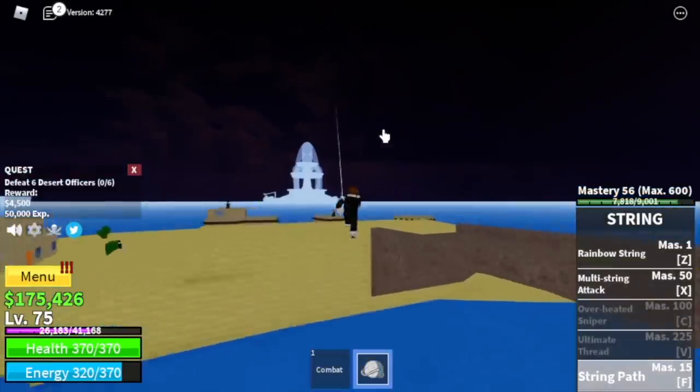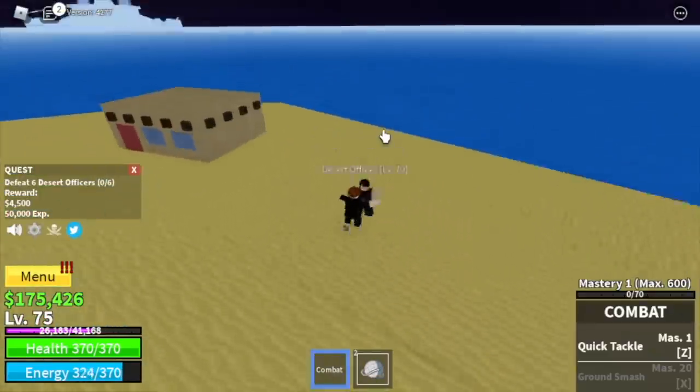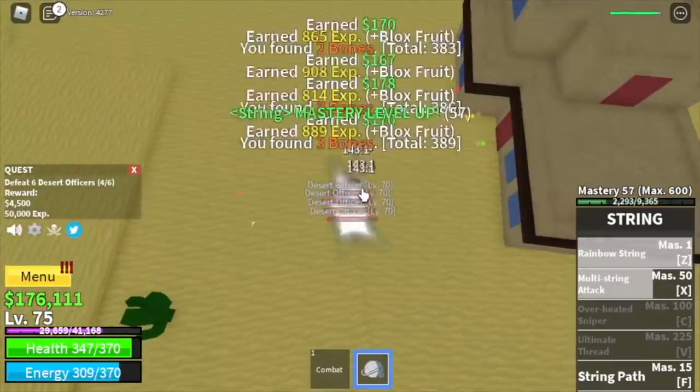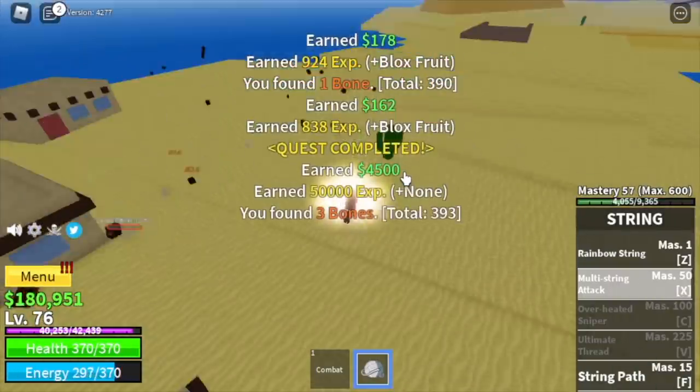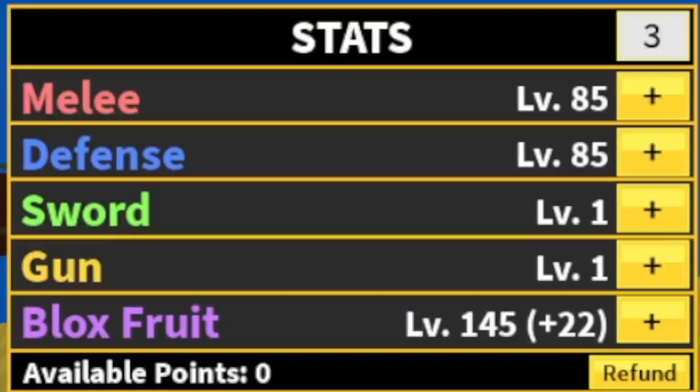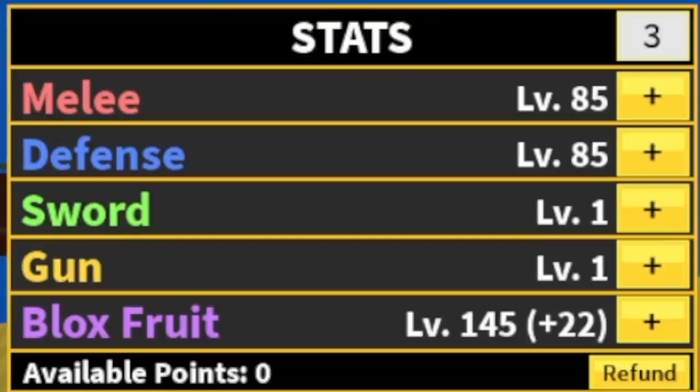At level 75 you can start defeating the desert officers. You can do four at a time but you only need to defeat six — just defeat four twice for more experience. The goal here is to reach level 105. Stat check: 85 melee defense, 145 blocks fruit.